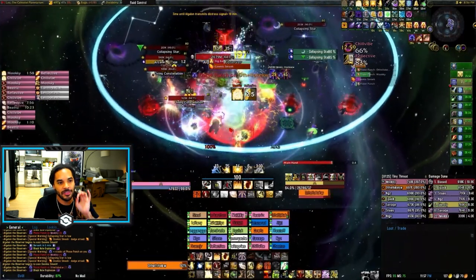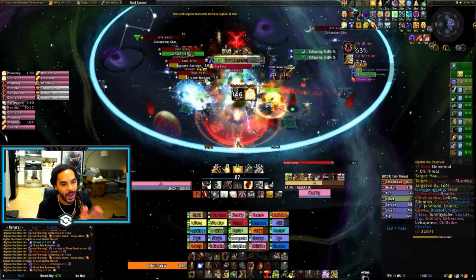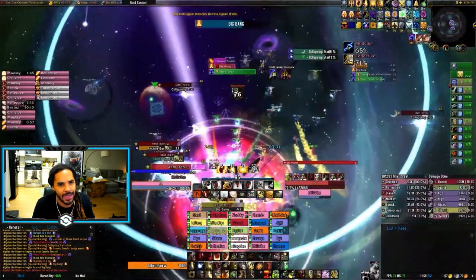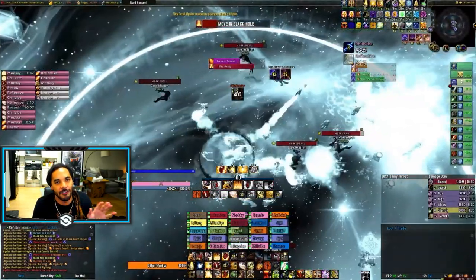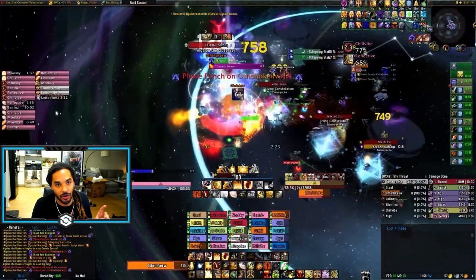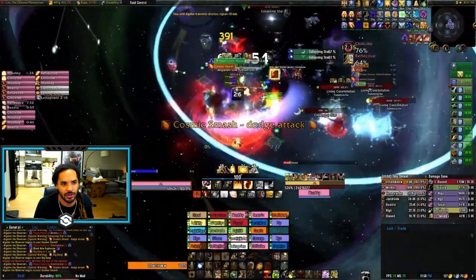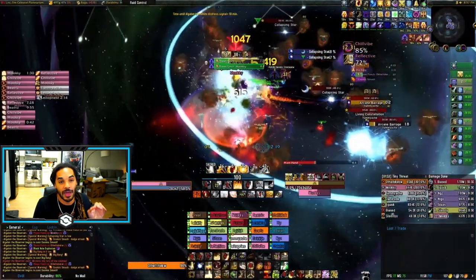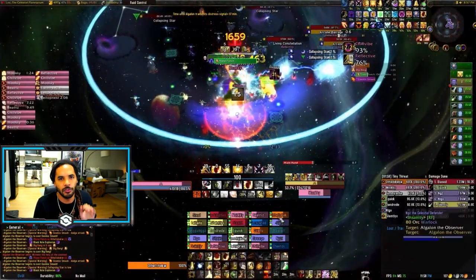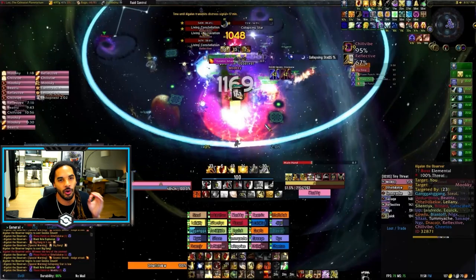There's one Phase Punch that is usually the most reliable one for the off-tank to taunt, and this is right after one of the big bangs. You tank the boss for four stacks until you get to one of the big bangs — he won't cast a fifth Phase Punch until after that big bang goes out, but it should be cast right after. So exiting the shadow realm, everybody runs back to the boss and you throw on a huge cooldown — something like Pain Suppression, Sacrifice, anything you can — on the feral druid, who will now taunt the boss, eat a Phase Punch, and the main tank will instantly taunt Algalon back. This means by the time the next Phase Punch goes out, the stacks will have dropped on the main tank, and you just do this rotation over and over again.